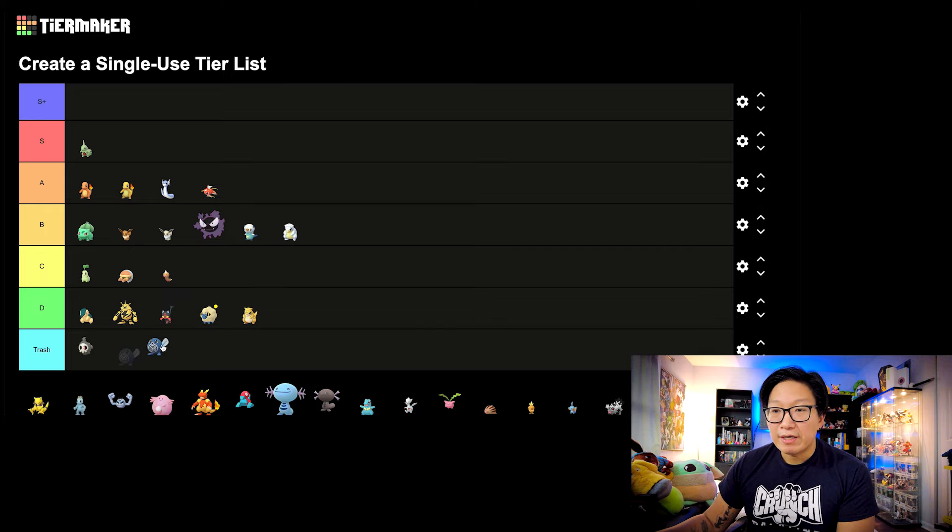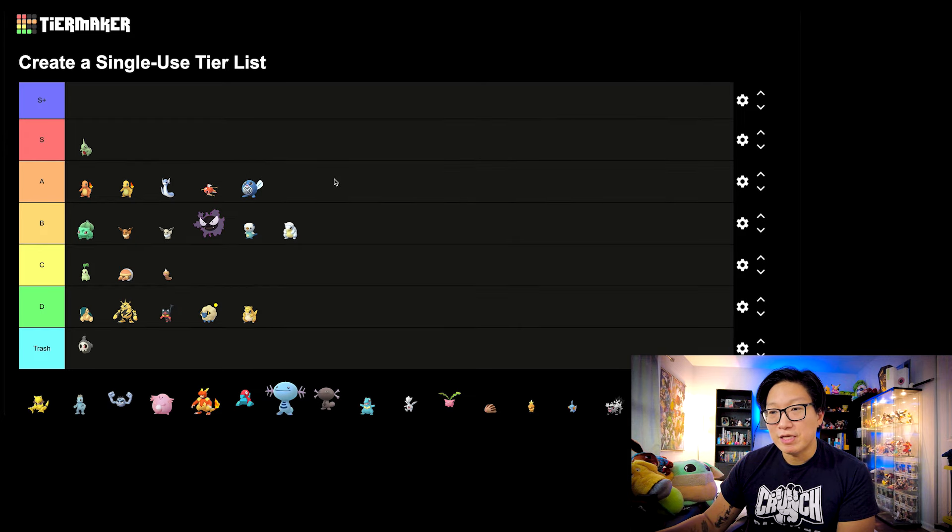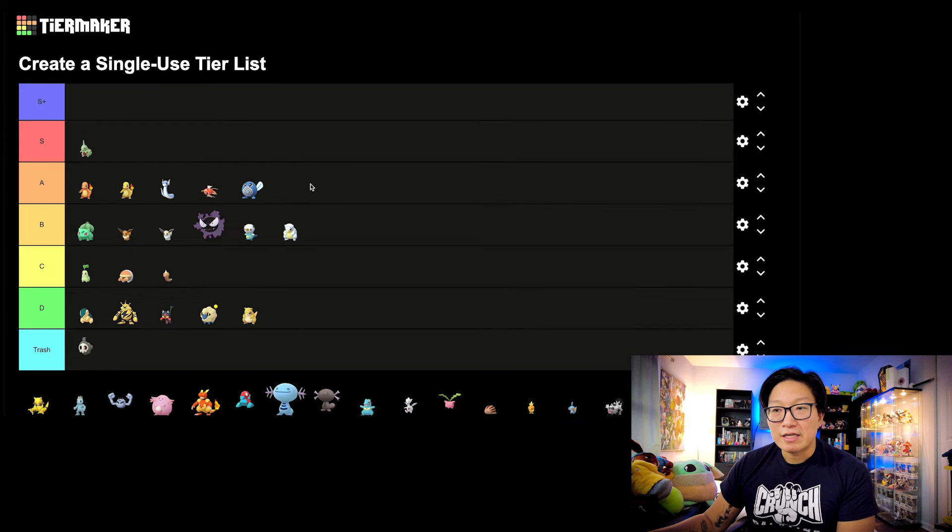Next, let's move on to Poliwag. I'm going to put this in the A tier. The Community Day move elevated the evolutions — Politoed and Poliwrath. Both of those Pokemon needed some good moves to keep them in a higher tier status when it comes to PvP, and the Community Day moves definitely did that. A lot more players started using Poliwrath, and I think Poliwrath also gained some top tier status in one of the leagues. Poliwag was very much impacted by its Community Day.